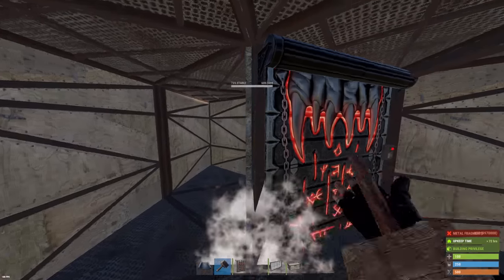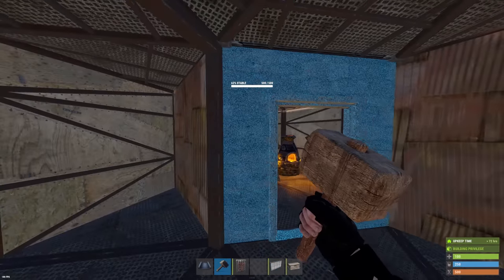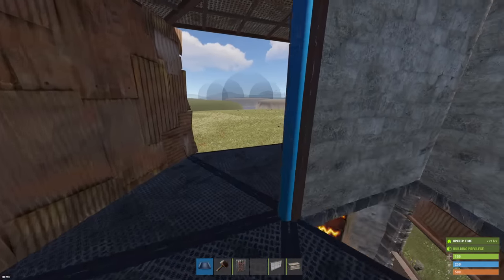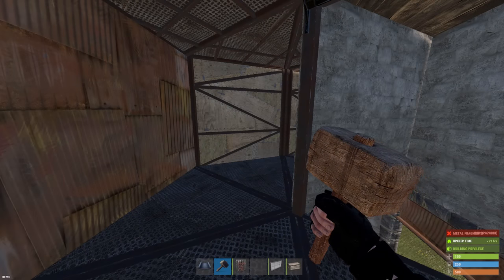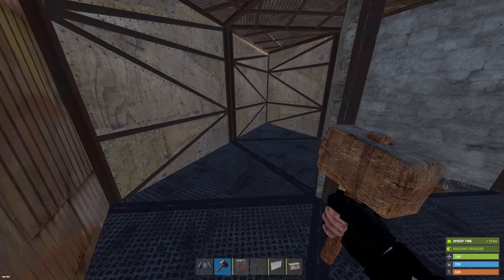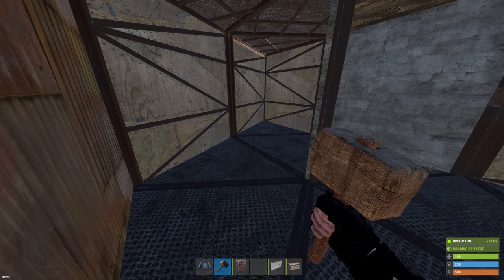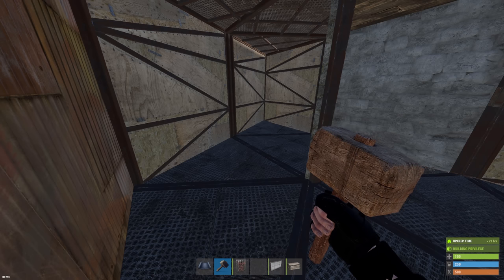Add that garage door there. Now we're going to get into one of the most important things — the secret loot room. I waited to include it in the build section specifically so it's not shown in the tour, so raiders don't know exactly where everything is. To those of you staying through with me here, I appreciate you — and you're going to like this.